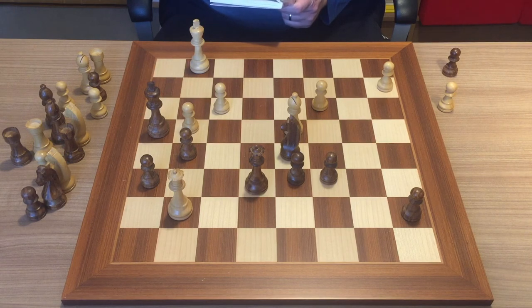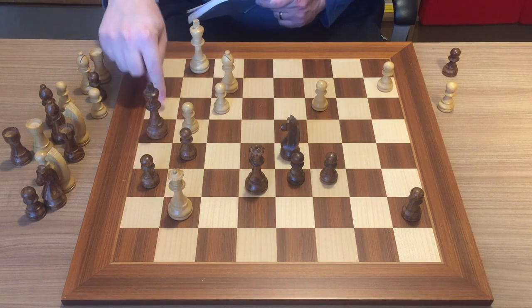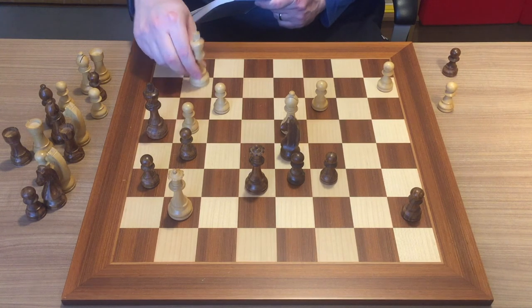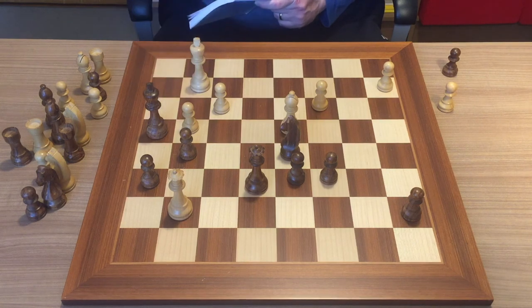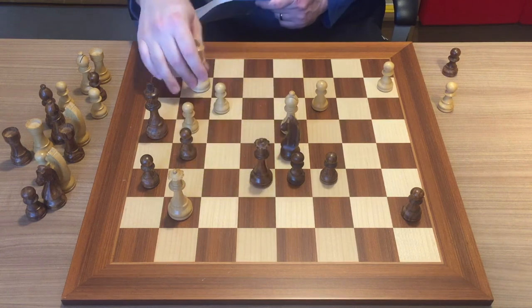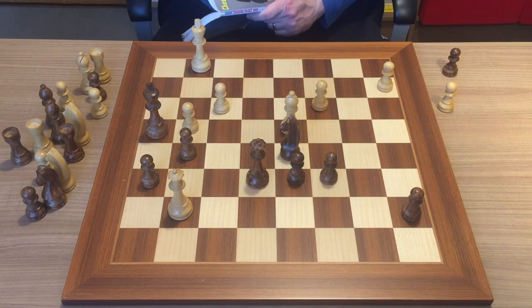Now you can see that this is almost mate. When you have a very forcing line and want to mate the king, you have to look at forcing moves and checks. You see that this check is almost a checkmate — the king has only one square, so you need to cut off that square. In order to cut off this square, you could move the king here or here, but if you move the king to g2 or h2, you can get into some checks — he can check you and maybe even mate you. So you need to somehow deflect this queen so that you can play king to h2 without being checked. The deflection is the sacrifice of the queen.